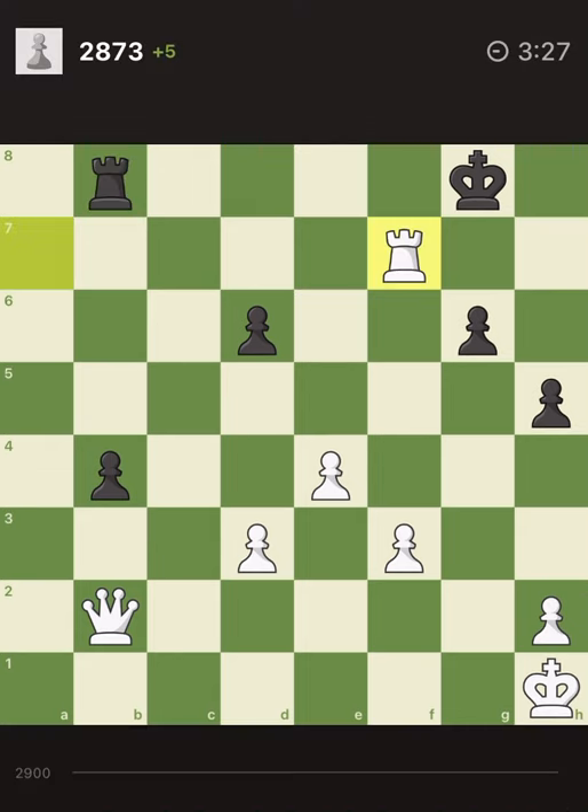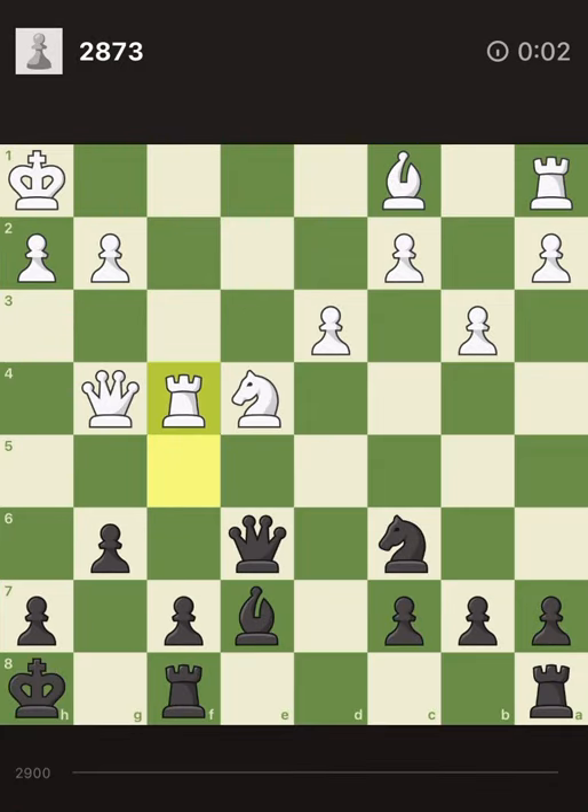And then, second one — push the pawn, attack the queen and the rook and the knight, and win one of them. So I can push the pawn — that's one option. And I can take the queen first and then push the pawn — that's the second option.